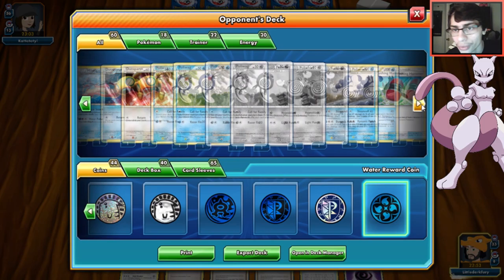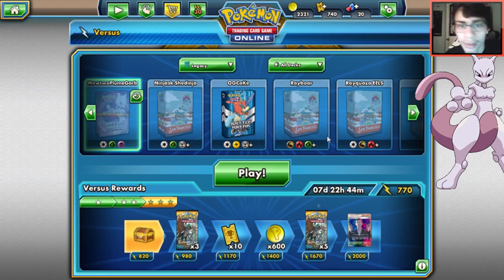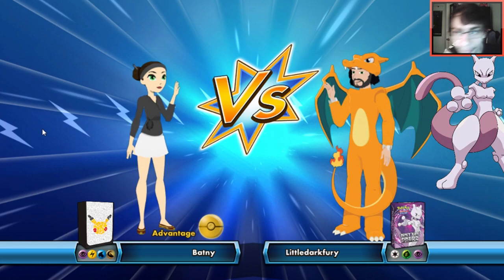I want to get at least one more competitive game. I'm saving my coins for Guardians Rising instead of buying more Sun and Moon packs. Finding a legacy match is taking forever - it's not that popular a format. Finally we find a game against Ray Eels! That's the matchup I was hoping for - getting Garb and Vileplume in play against Ray Eels completely shuts them down.